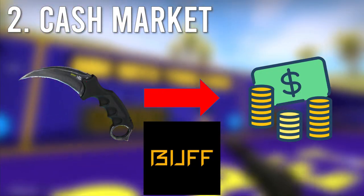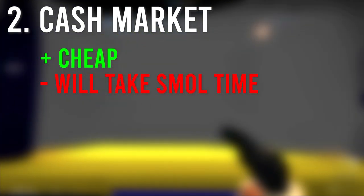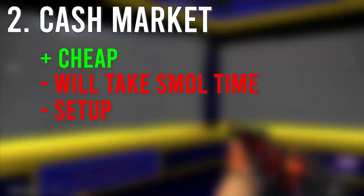Second, you can sell your item on the cash market like Buff163 and buy a new one there. It is cheap, it will take a small amount of time depending on the item. Setting it up is a bit complicated, but once you have done that, it is pretty easy.